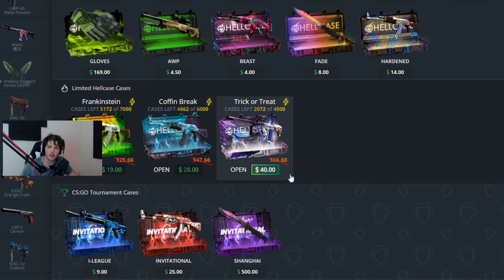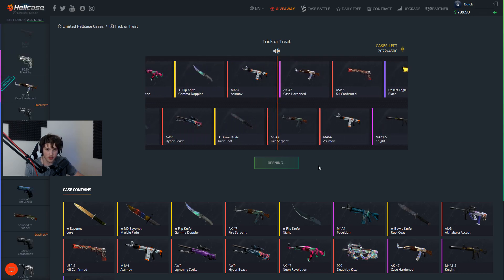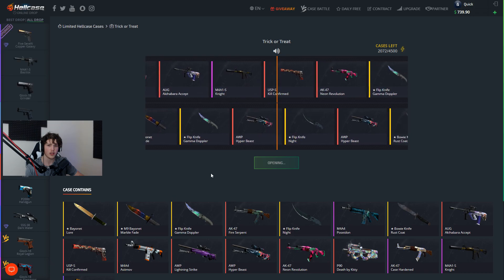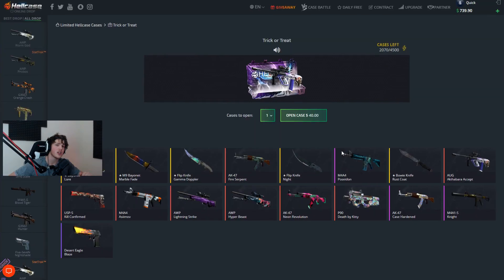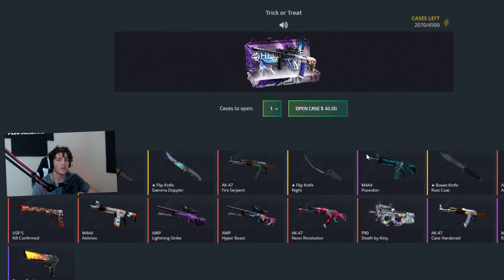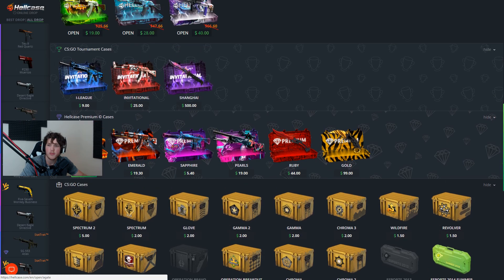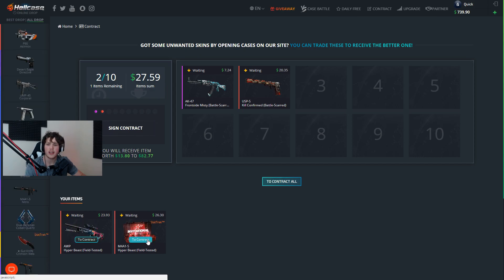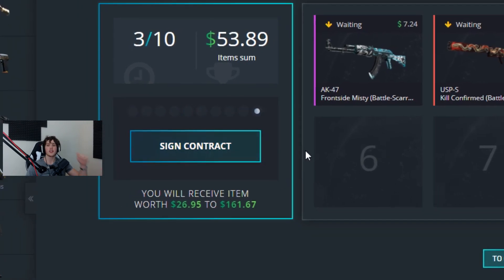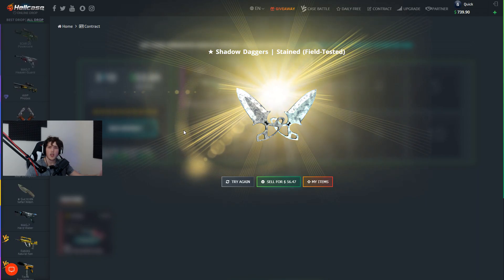This Trick or Treat case has a discount — it's usually $66. I want to open these Halloween cases before they take them off the website. We got an M4 Hyperbeast Field Tested at $23 and a USP-S Kill Confirmed at $20. Keep in mind each case opening was $40, so we just lost about $40. We're now at $27.59, so let's do a trade-up contract using the StatTrak M4A1-S Hyperbeast — putting in about $53. We got $56.47 back, so roughly broke even.